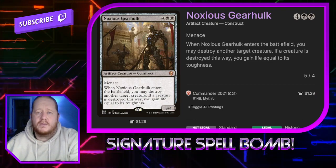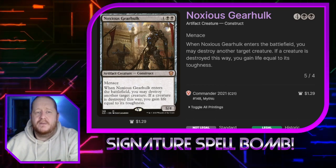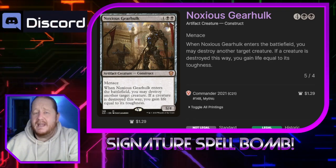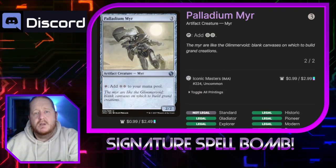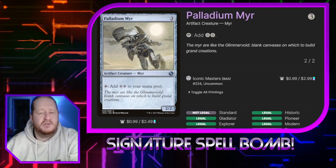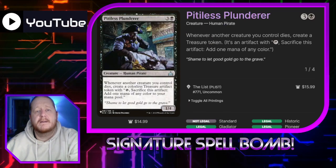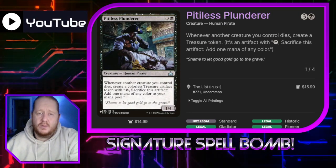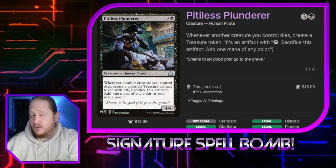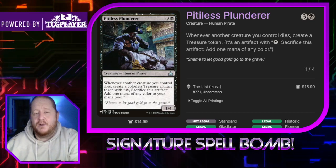Noxious Gear Hulk for 4 and 2 black is a construct with menace. He's a 5/4. When it enters the battlefield we may destroy another target creature — if a creature is destroyed this way we gain life equal to its toughness. Palladium Mirror costs 3, it's a 2/2 and it taps for 2 colors — again just ramping our colors, since we are running some big creatures. Pityless Plunderer for 3 and a black: whenever another creature we control dies we create a treasure token. Since we're going to be sacrificing our creatures, these treasure tokens will come in handy to pay for other things.